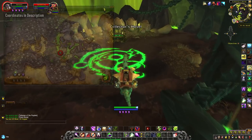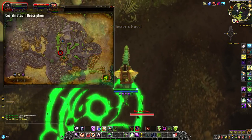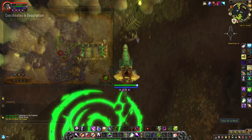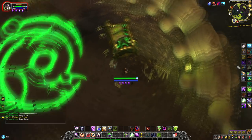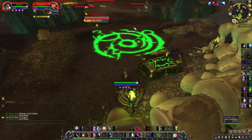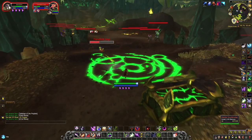The last bone is just to the side of the altar in Collector's Hovel. This is a bigger bone and it's the Intact Urzel Bone. So now we have our three bones, and we can summon the rare that can drop Una.